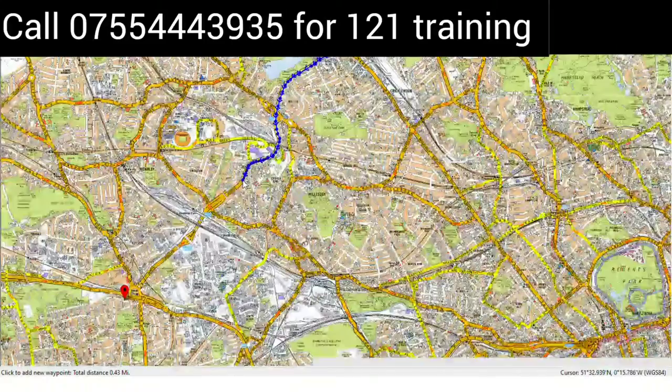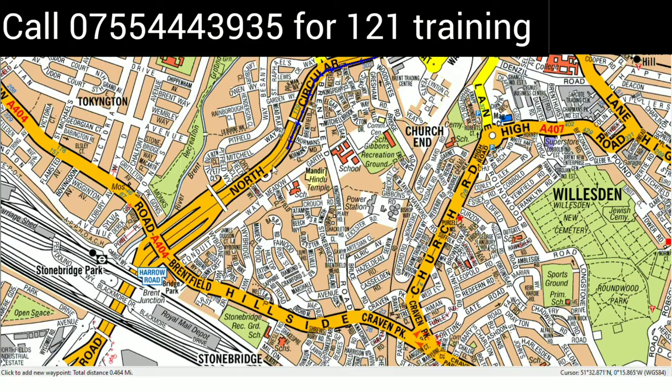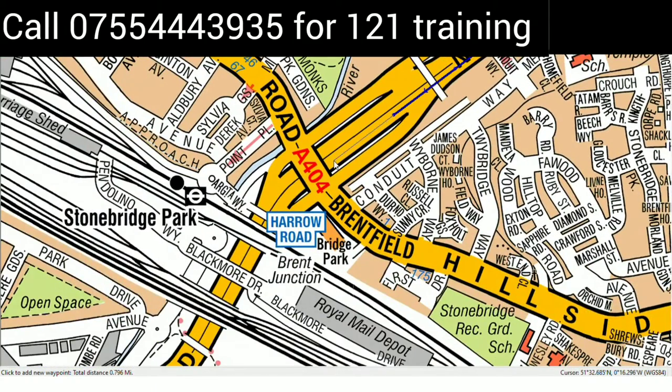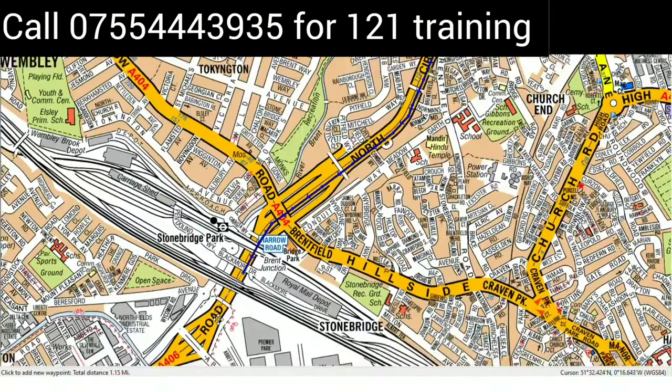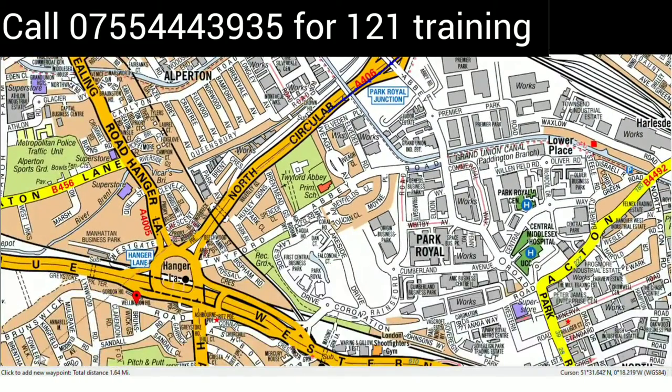Now I'll check again — yes, we are very close. We are still on the A406, and this road is over my head — the A404. This is railway tracks; you can see the railway sign and the underground station sign. You can continue like this — we are very close to our red flag.